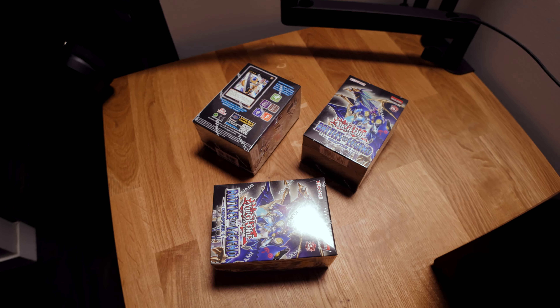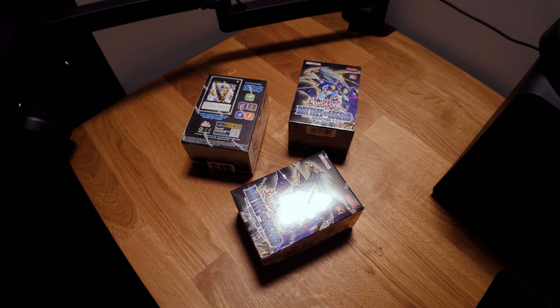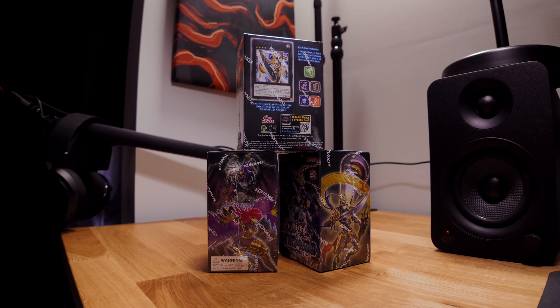You'll get six ultra rares, which could be the gold lettering or the silver lettering. You're going to get a secret rare promo card — all of these are reprints from the Battles of Legends set — and you're going to get one assorted die from a selection of dice they created for this set. You've got Stratos, Al Mirage, Cyber Dragon, Black Luster Soldier, and a chance to get the chase die, which is Judgment Dragon.